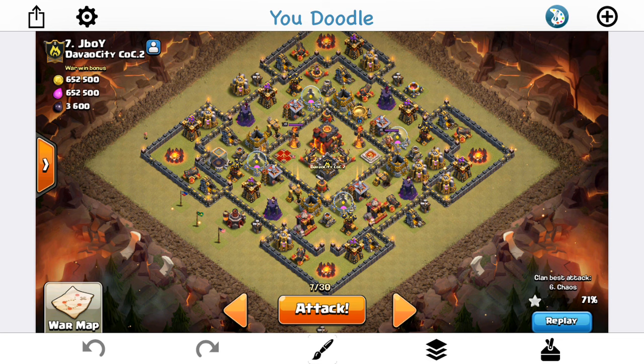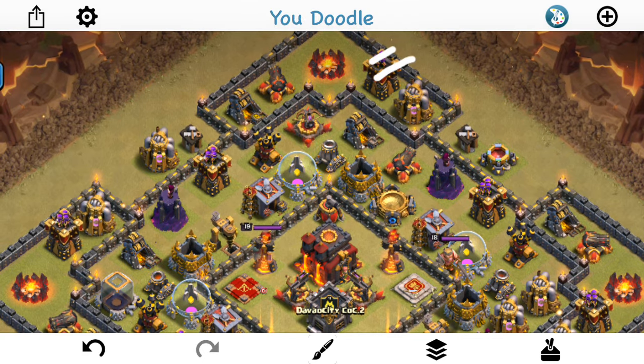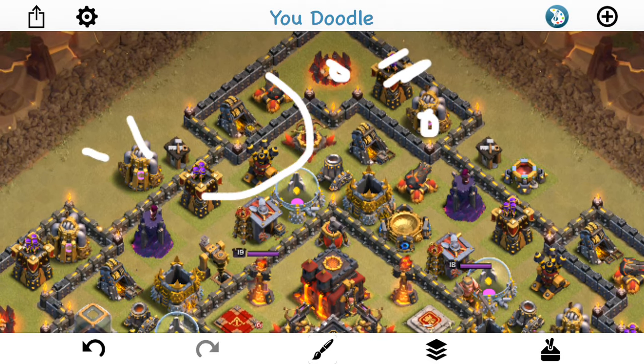What I'm going to do to this base is a similar plan, also using Valks. I'm going to start off with a balloon and a few minions behind, because there's really no air coverage — assuming there's no traps. The one balloon and the minion should take out that one archer tower and maybe get a few of these trash buildings taken out as well. Once they start to go down, I'm going to drop a Valk and a wizard, then drop down my queen with four healers on her.